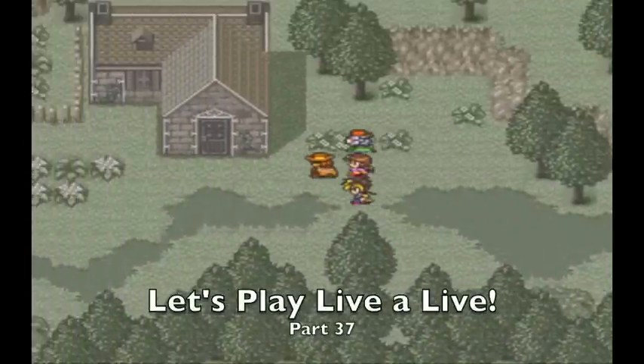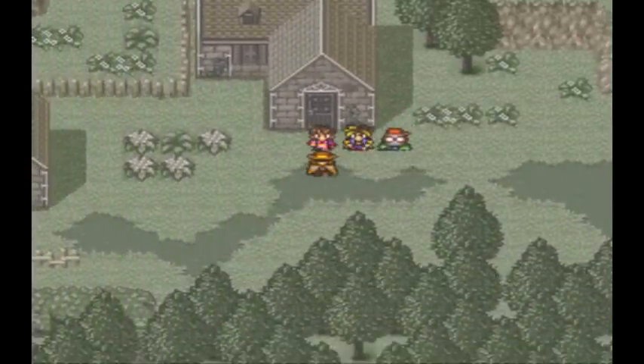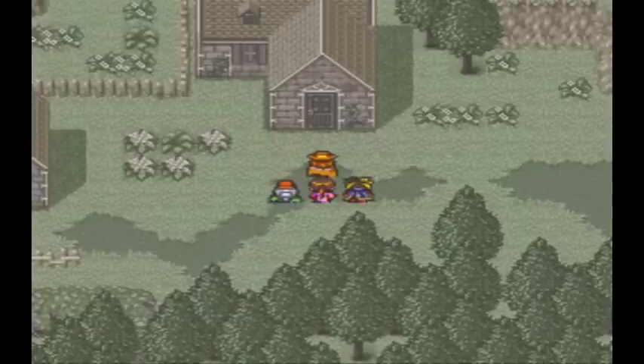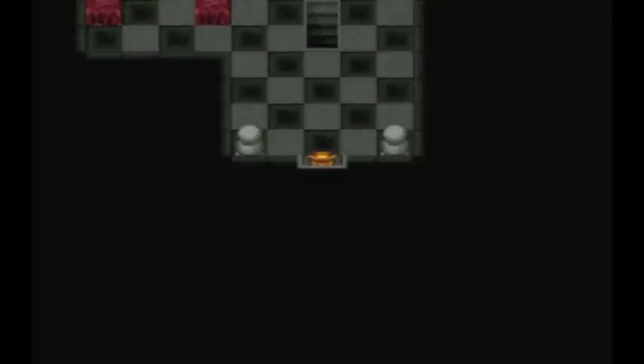Hello heroes and welcome back. In the last episode we got three people in our party. In this episode, first things first, return back to Familiar Village and go in this door. Once you have a cube, you can go into this place.